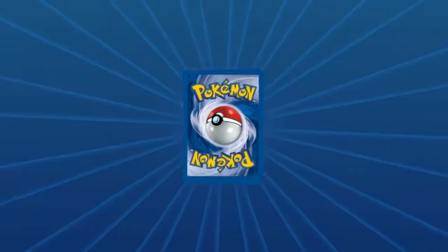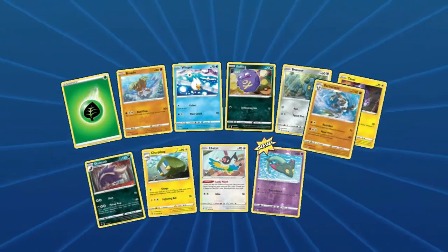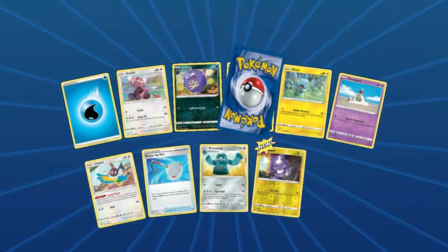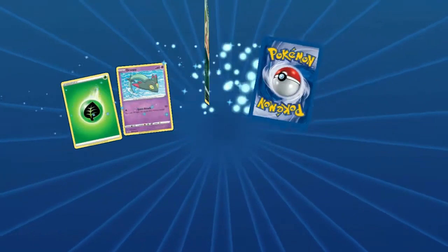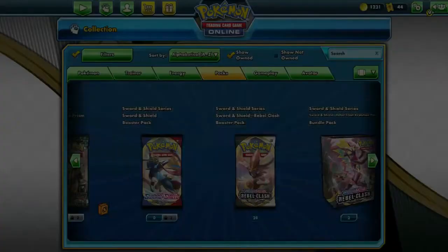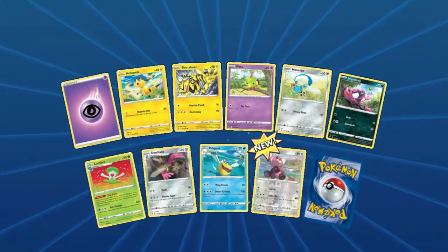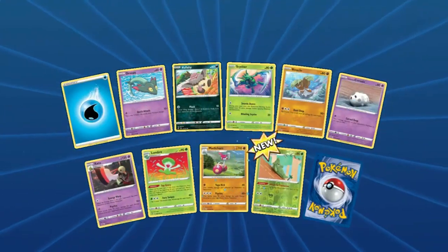I just wish those were promos. I can't hate how they put gym promos in sets — they're not good, they're never good. Actually, I shouldn't say never — the Sandslash was pretty interesting. Oh — Rescue Energy! Yay! And Carracosta — or was Carracosta a gym promo? Yeah, Sandslash and Carracosta were both gym promos. Hey — we got a Wishiwashi, we got four of Wishiwashi now!